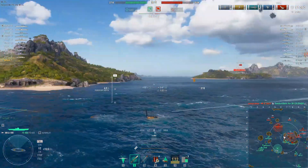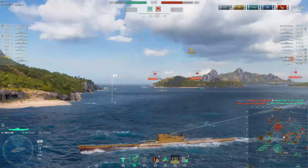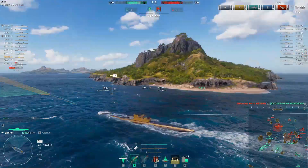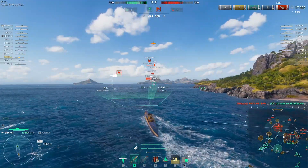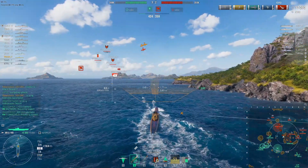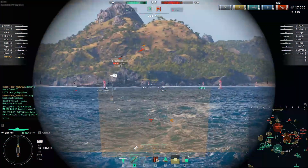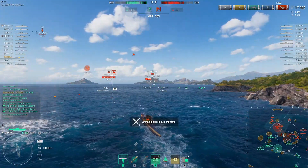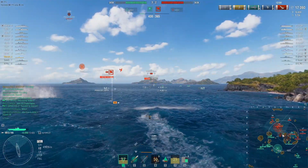Which ships are the greatest threat to German submarines? As with all submarines currently, DDs are the greatest for killing subs outright, with their depth charge capacity. It depends on how aggressive you are — if you're overly aggressive, destroyers can just run over you and drop depth charges and wipe you out. If you're staying back and get spotted, it's battleships and cruisers with their depth charge planes that become the threat.